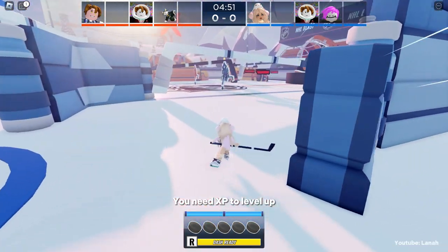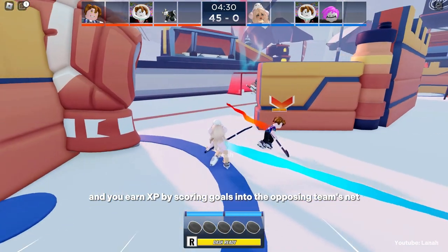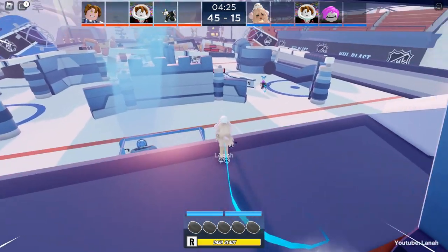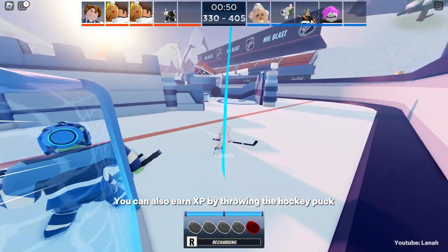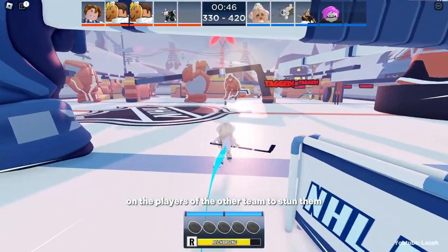You need XB to level up, and you earn XB by scoring goals into the opposing team's net. You can also earn XB by throwing the hockey puck on the players of the other team to stun them.